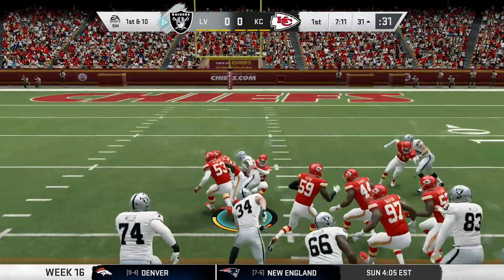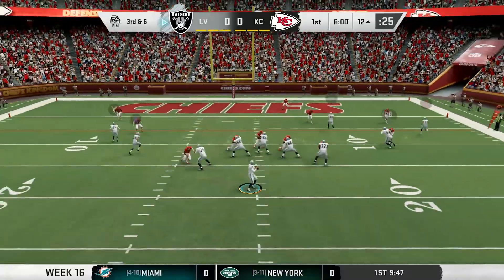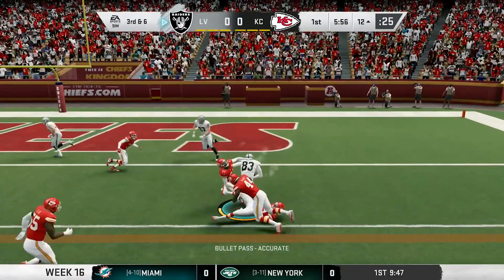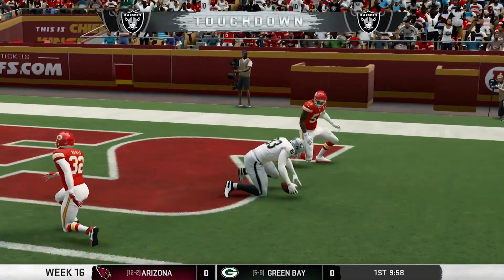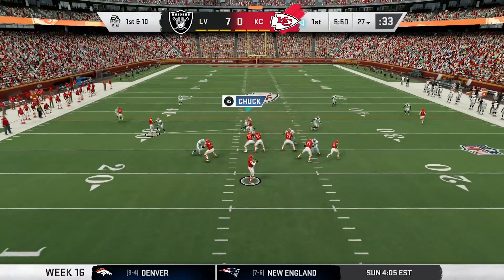Jacobs takes the handoff straight up the middle, makes a move, and picks up 15. Later in the drive, Carr in the empty set and he checks it down to Waller. He breaks one tackle and fights to get into the end zone. Touchdown, Raiders! Darren Waller channeled his inner beast mode on that one, but the Chiefs look to answer.